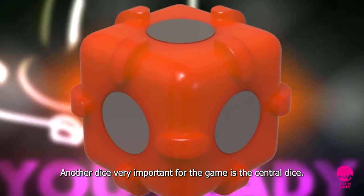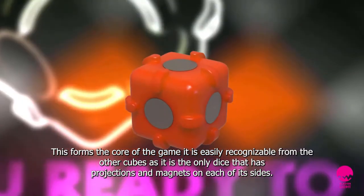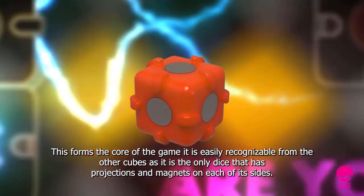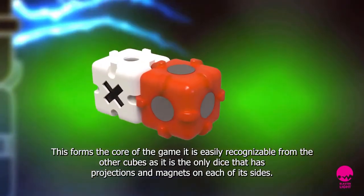Another dice, very important for the game, is the central dice. This forms the core of the game. It is easily recognizable from the other cubes as it's the only dice that has projections and magnets on each of its sides.